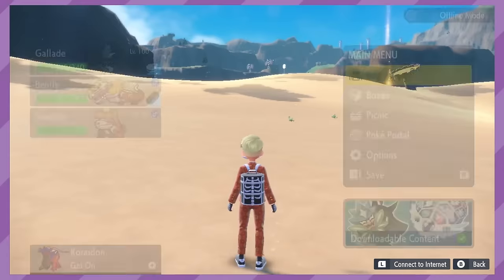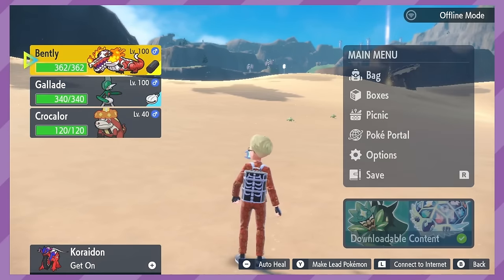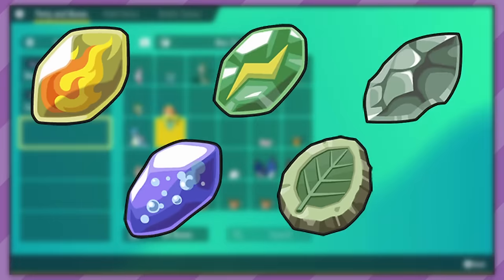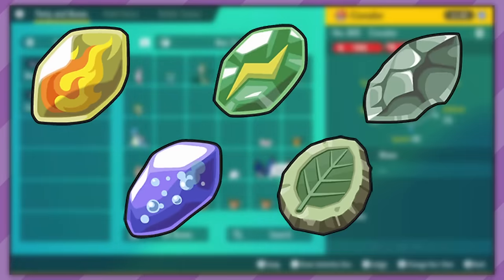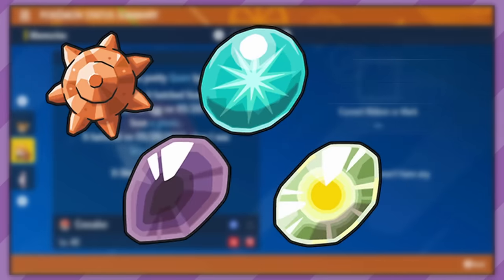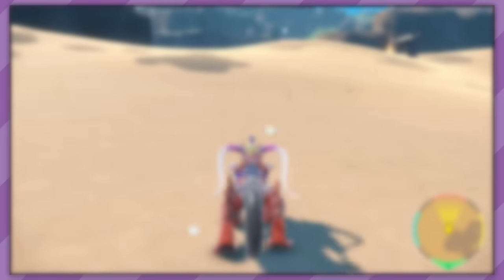The first different evolution method most people will probably think of is stone evolutions, where using a stone will cause your Pokemon to evolve. Originally there were only five stones: fire, water, thunder, leaf, and moon. But as the series progressed, more were added. Gen 2 gave us the Sun Stone, Gen 4 giving the Dusk, Dawn, and Shiny Stones, and Gen 7 giving the Ice Stone. These are the most generalized evolution items in the series — they all work on multiple Pokemon, and most of them continually get new Pokemon that make use of them.